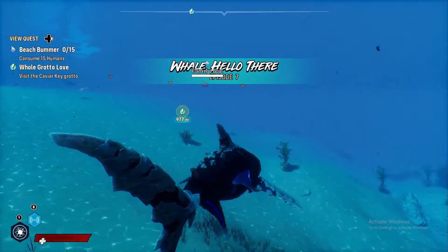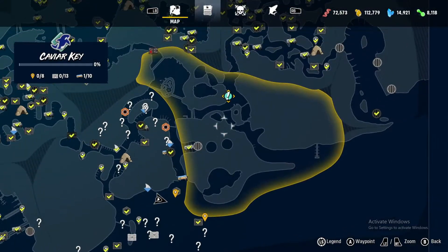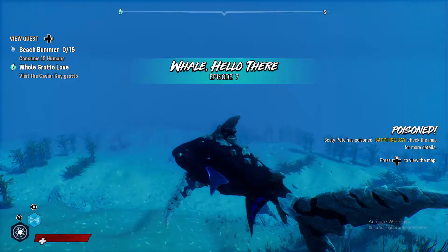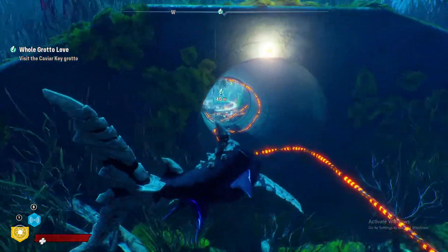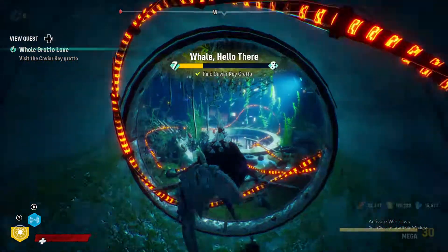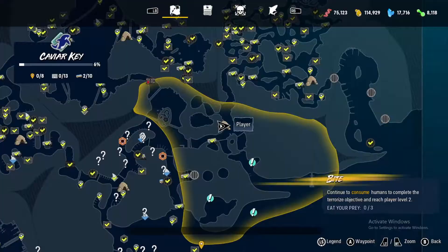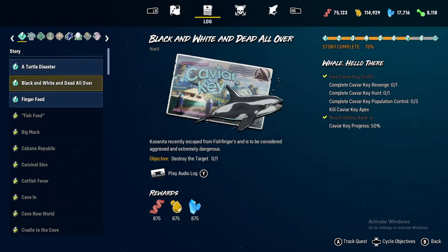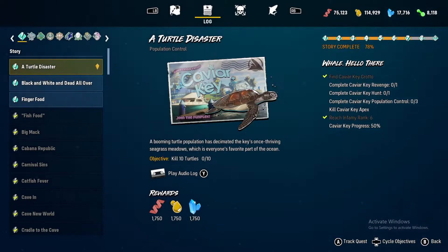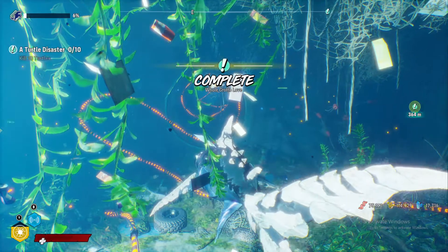Well, I guess we'll find out when the time comes. Alright, looks like we go up this way. Is that a nice grotto? Eh, it looks about the same as all the other ones. What kind of missions we got? Turtle disaster - kill ten turtles. Destroy the target. And consume ten humans. Let's look... okay, yeah, we'll go to that one because it is the closest.